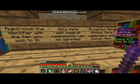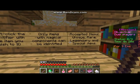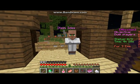Right-click the identifier with the item you wish to ID. Only matching components can be identified, except unique, rare, and special items. I'm going to identify this one.